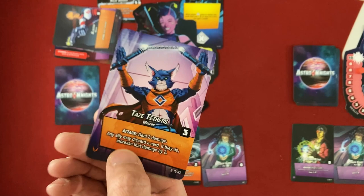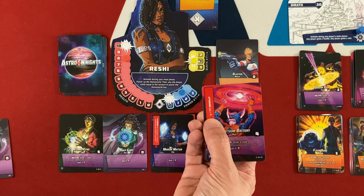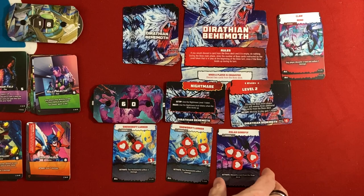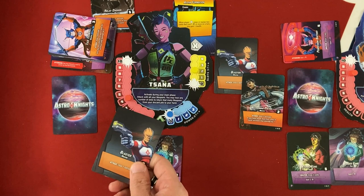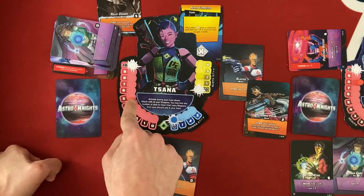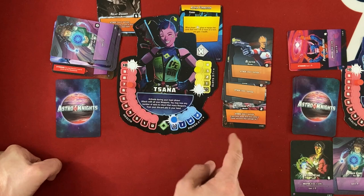Sana's turn: she uses Taze Tethers — two damage, and any ally may discard a card to increase it by two. Bolstering with Perpetuum Battery lets Reshi draw a replacement card and have money for next turn, so we do that. That's four damage total, clearing a homeworld enemy. Then equip the two weapons. Using the Dark Matter Core's Afterburn to discard and power up the homeworld gives Sana three health and a slot — now she can equip all three weapons. She might even do five damage to trigger Reshi's Nebula Storm combo card.